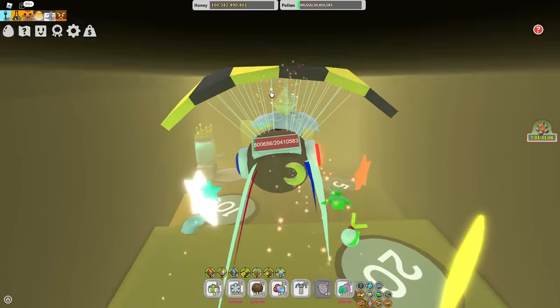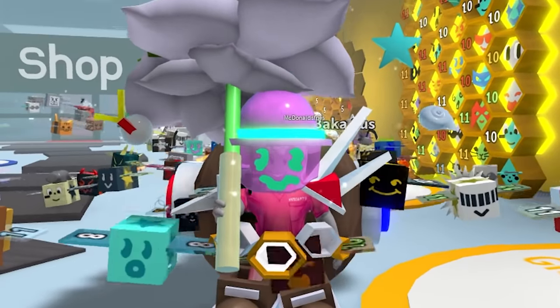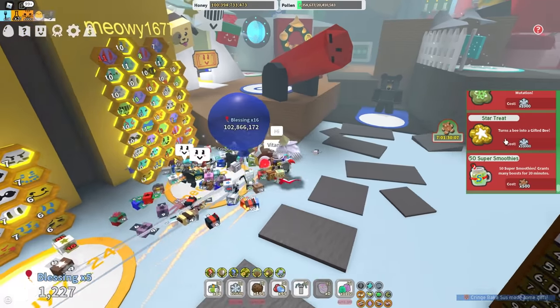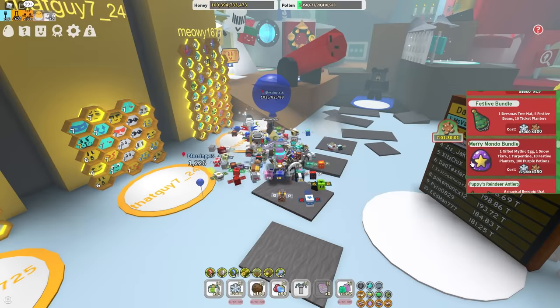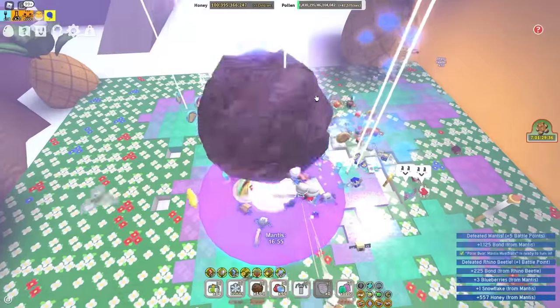I need three more for the Supreme Star Amulet. I actually have enough bees in my hive for that right now, but I would need three Star Treats — just need a lot of tickets. I could buy a Star Treat from the Beesmas catalog. But the Merry Mondo bundle comes first. I can always get the gifted bees later. But let's do a Meteor Shower — maybe I'll get some glitter.